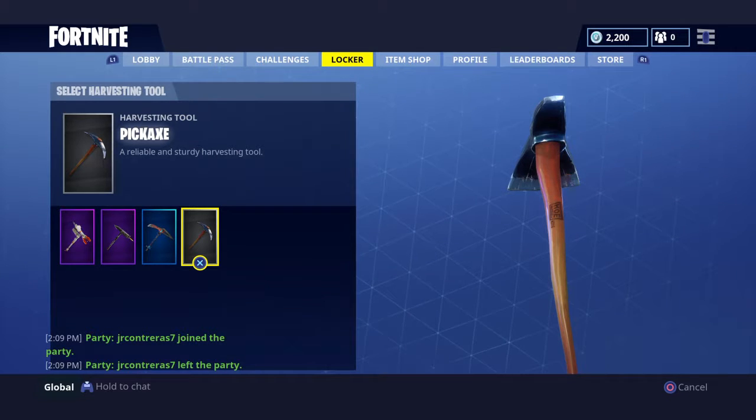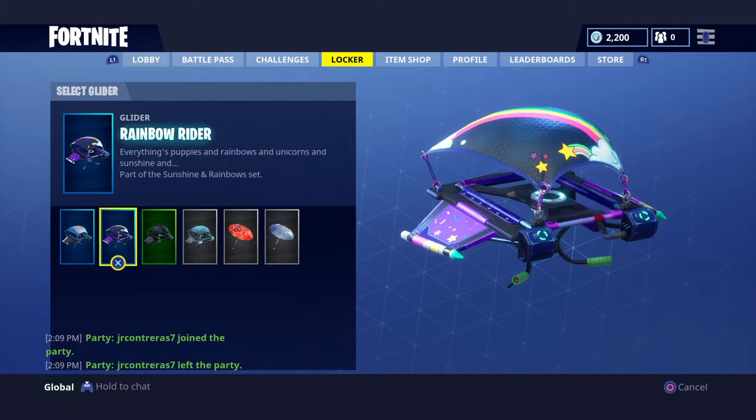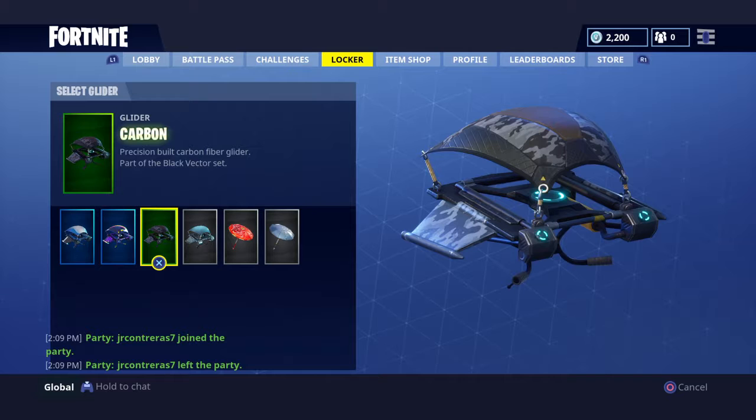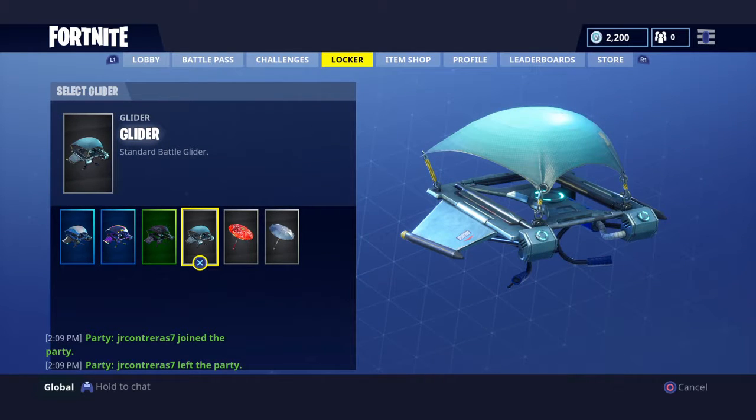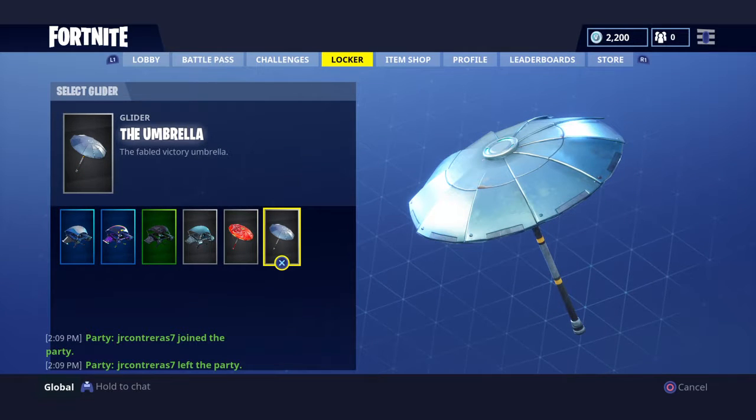Now we have the gliders. I have the Blue Streak, which goes with the Blue Team Leader from PlayStation Plus. Rainbow Rider - everything's puppies and rainbows and unicorns and sunshine, part of the Sunshine and Rainbow set. Carbon - precision built carbon fiber glider, part of the Black Victor set. I love this one. Standard battle glider and Paper Parcel.